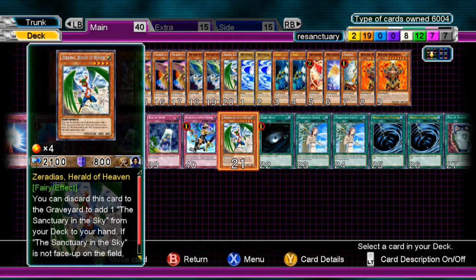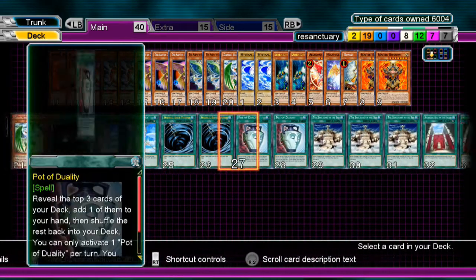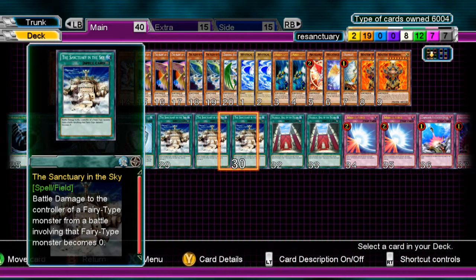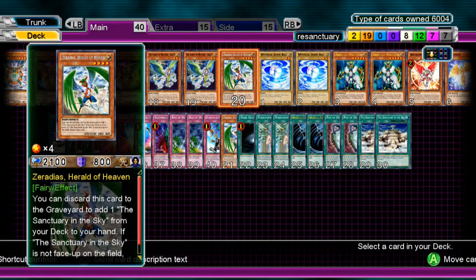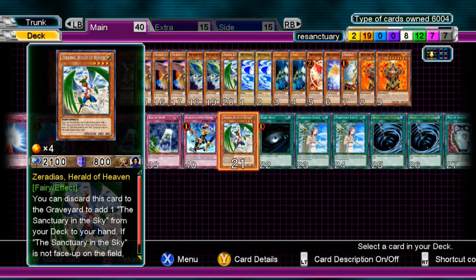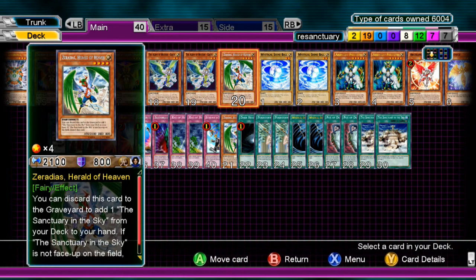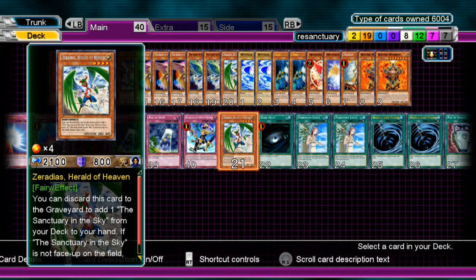Two Zerudias. You discard it. What I did for this — instead of two Sanctuary in the Sky, I bumped it up to three, so I have more of a chance to draw into Sanctuary than having to get rid of Fairies. Three Sanctuaries. There are two Zerudias because I like to play one less than the Field Spell count. If I play three Field Spells I play two Terraformings — in this case I run two of these. And if I actually draw into a Sanctuary I have a 2100 ATK beater.